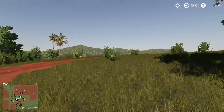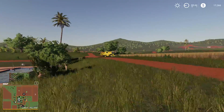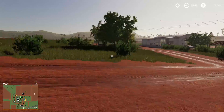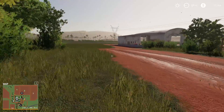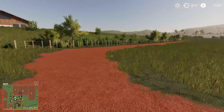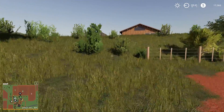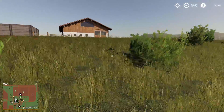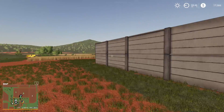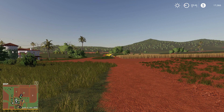First thing we're gonna do — I'm probably gonna do the harvesting myself because I enjoy doing it, or as a time lapse in the next episode. We have a patch of grass here which we're gonna use straight from the get-go for the animals. We're gonna get a loan and get some cows as soon as possible, so we'll need to harvest that in the next episode as a time lapse.